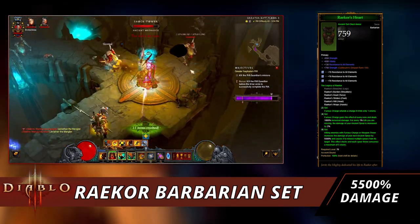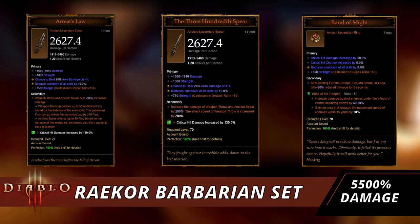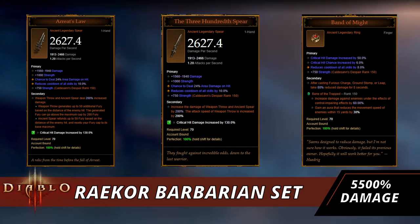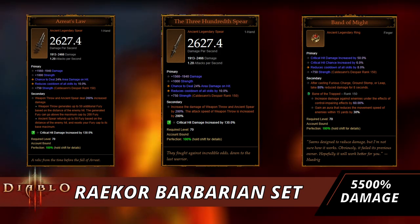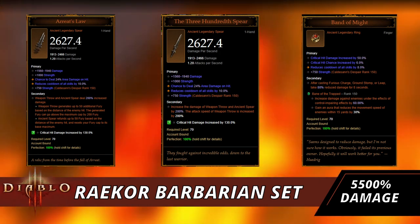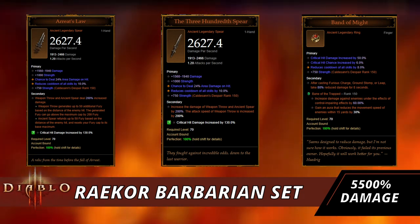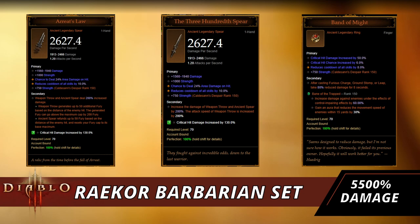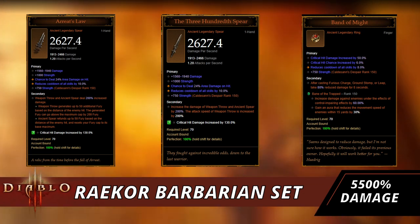Now let's go over some key pieces you're going to need. Starting off, you need Aughild's Law: Weapon Throw and Ancient Spear deal up to 200% increased damage. Weapon Throw also generates up to 50 additional fury based on the distance of the enemy hit. You can play mid-range or up in their face, but you'll get a lot of fury back. The new tweak is that generated fury can now go above the maximum cap of 200.